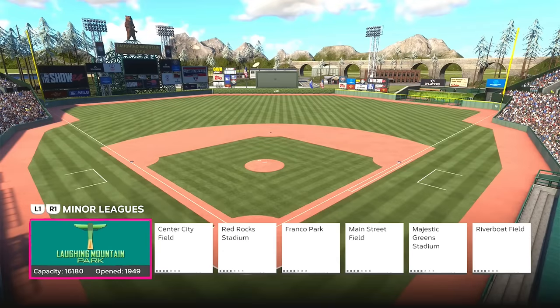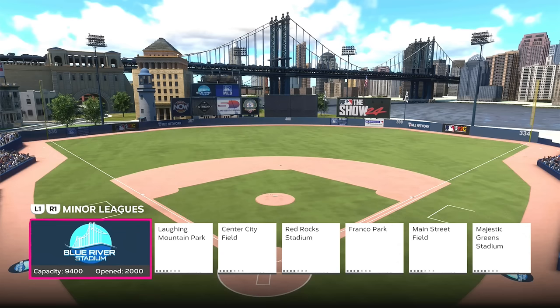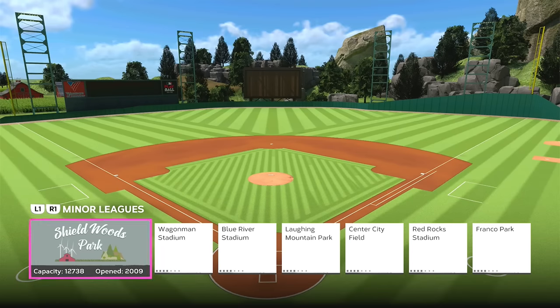If you are not on the next generation of consoles, there are some great stadiums to pick. Laughing Mountain Park — it's bigger, kind of like the minor league answer to Coors Field, and it's max elevation so you're going to hit a lot of offense and home runs. Also, Shield Woods Park has a big fence in right field but balls fly there. So if you're on last gen and don't have the stadium creator, these are great choices.